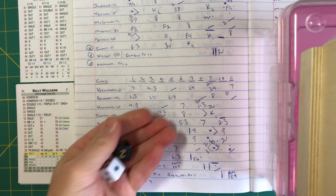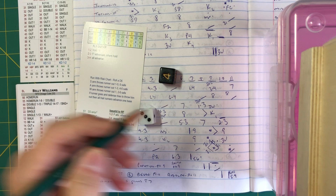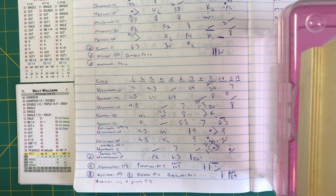Next pitch to Williams: a 43 — Williams hits it to center, Hisle on the run gets there, and we're going to play 12 innings. The Cubs, with a run in the bottom of the eleventh, keep themselves alive on opening day at home.